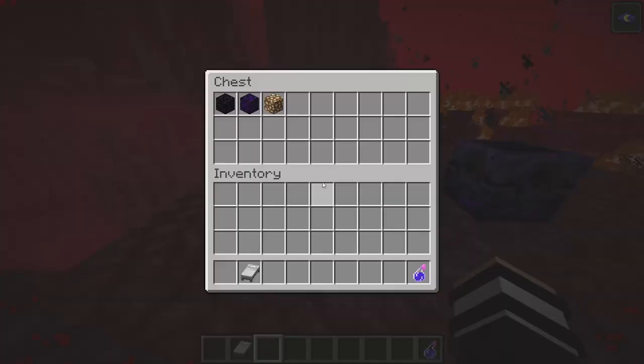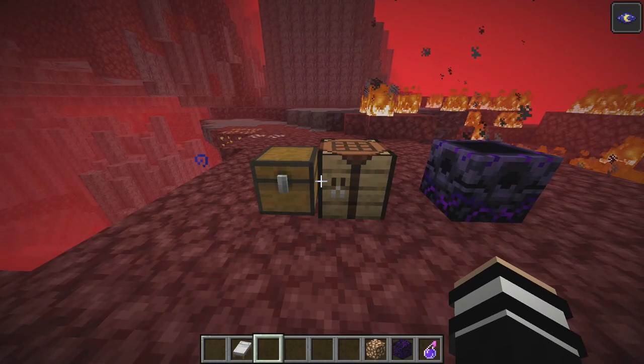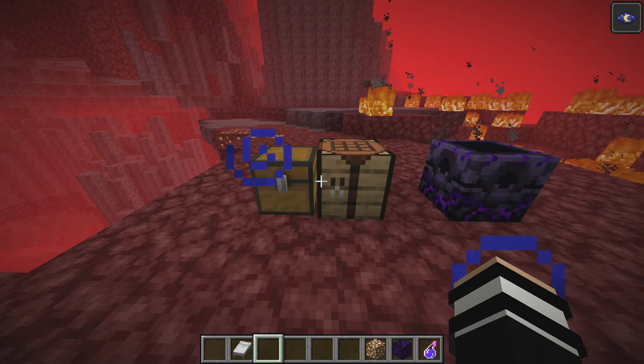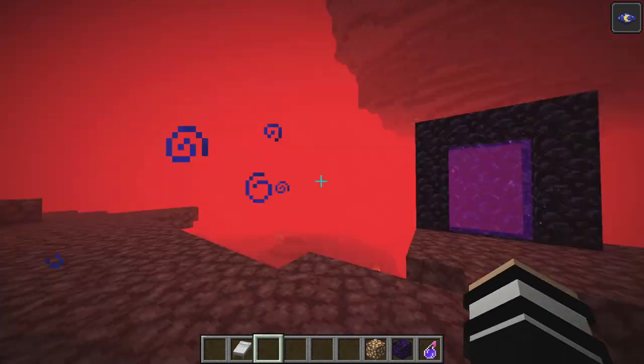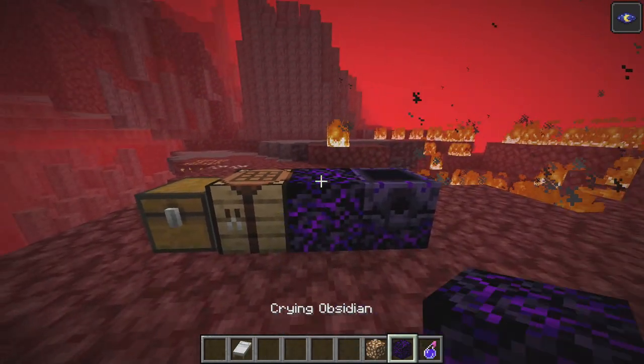So how do you actually make this thing? First, we'll show you how to make it. You're going to find crying obsidian. Crying obsidian you can find in bastion remnants, in chests in the Nether, areas like that. And also in the overworld, you can find it at the pre-built nether portals.